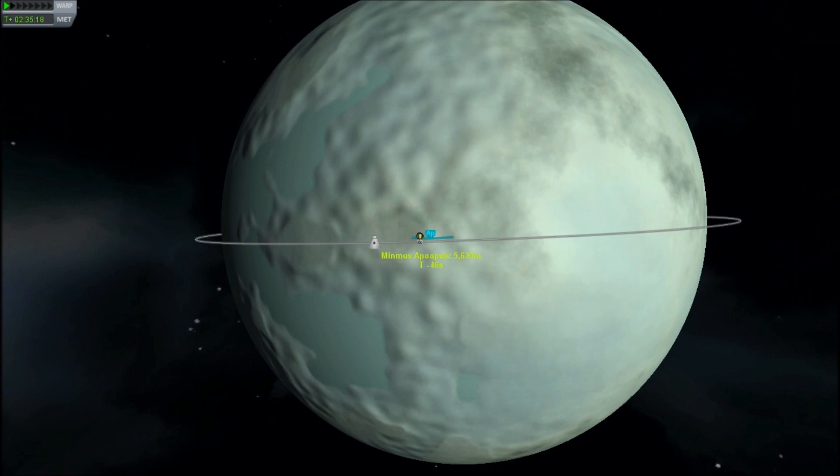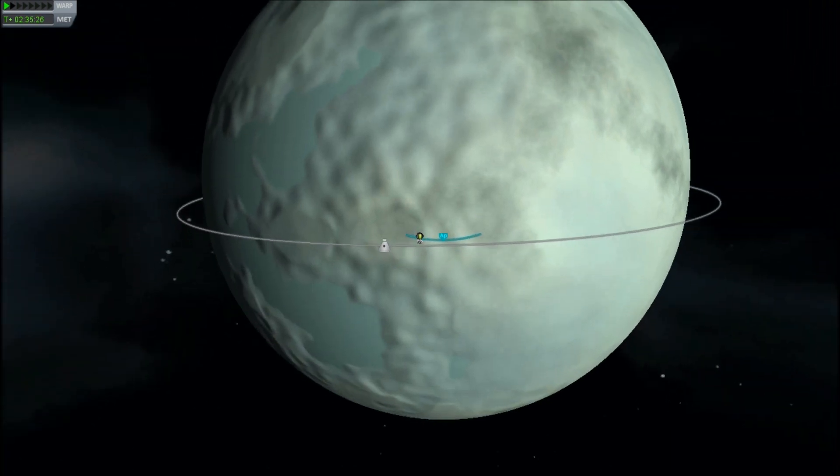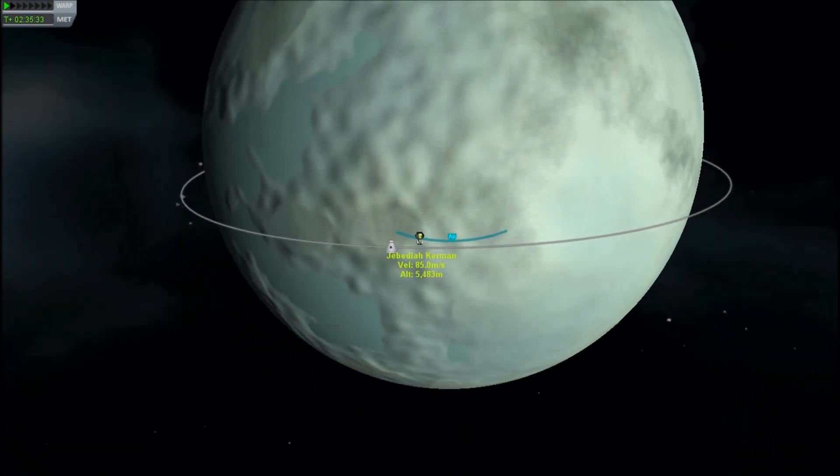I have not yet done this in full-on LESS mode — LESS being the lunar escape system, where you basically pick a time to launch, a time to burn various burn vectors, and when you follow your checklist, you magically end up in orbit.